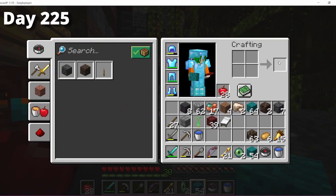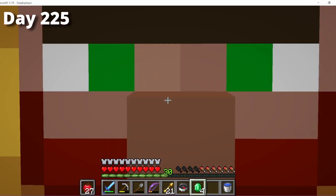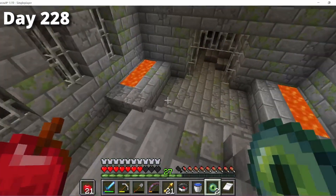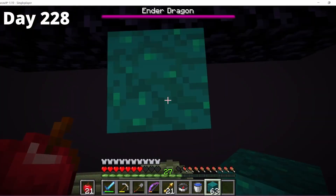Back in the overworld, I made the eyes of ender and saw another trader, so I gathered some emeralds and bought a spruce sapling, a sea pickle, and some red sand. I walked back thinking the whole time about how useful some wings would be right now. I returned to the portal, finally opened it, jumped in, and began the fight with the ender dragon.